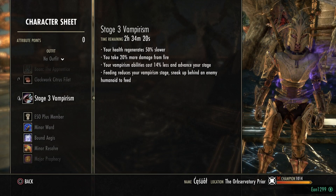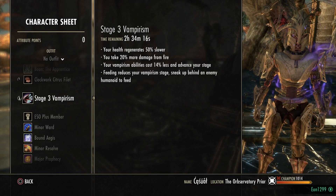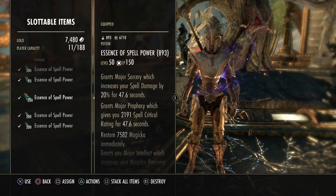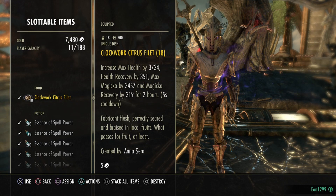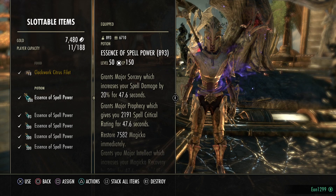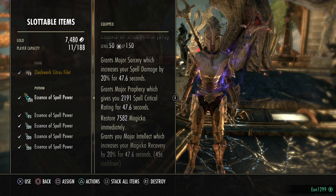I recommend being a Vampire for the Magicka Recovery passive and the Undeath passive, but you don't really have to be if you don't want to. The food we're using is Clockwork Citrus Filet; Witch Mother is also acceptable, it just gives you a little bit less stats. The potions we're using are Essence of Spell Power, which gives you Major Sorcery, Major Prophecy, and Major Intellect.